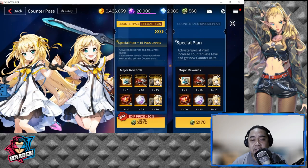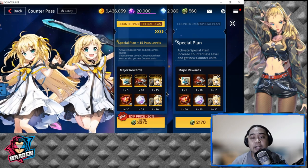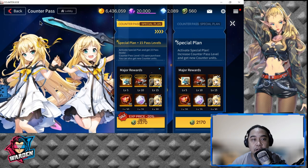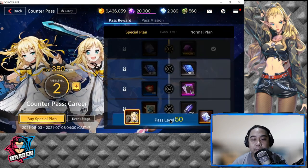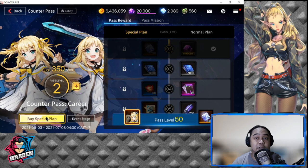The Counter Pass special plan costs only 2170 admin coins. Let's move on to a computation showing how to complete the pass up to level 50 and how to buy the special plan using the subscription I mentioned.